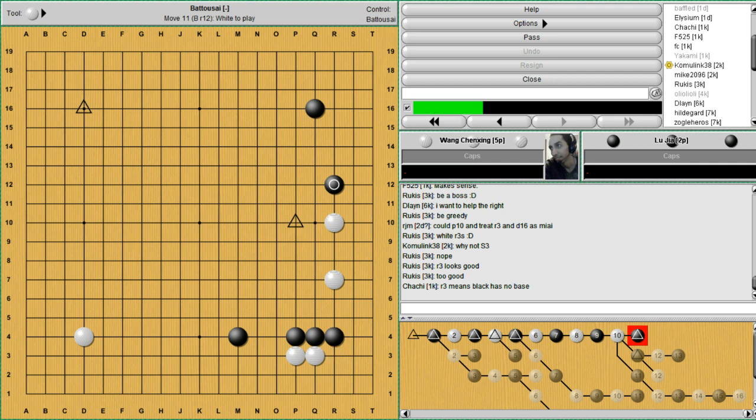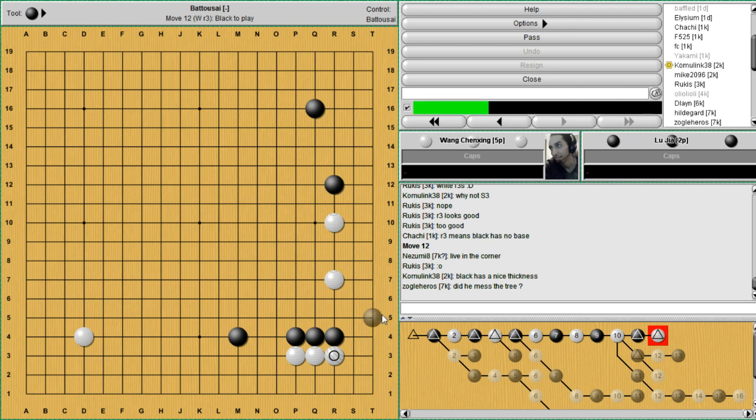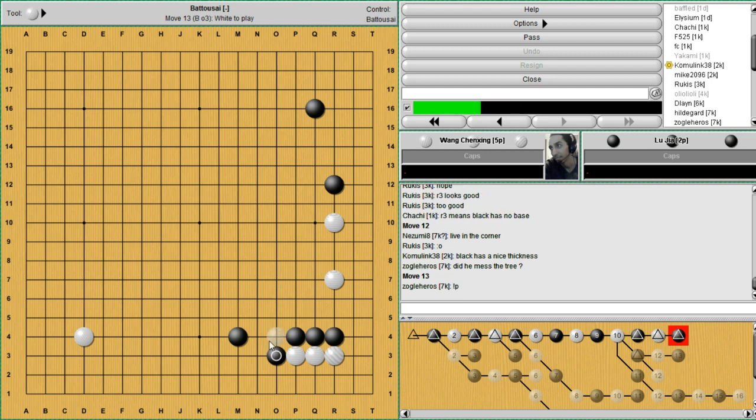R3 means black has no base — not really worried about a base. If you're playing R3, you're not playing this because, oh yes, we have an attack against black. More like, we're just going to live in the corner and the influence that we're giving away here isn't going to hurt us on the other side too much, because the chance of getting a severe attack on these stones is so small. And no, he did not mess up the tree — this is the actual game. So white does try to live in the corner. We get to live pretty easily.